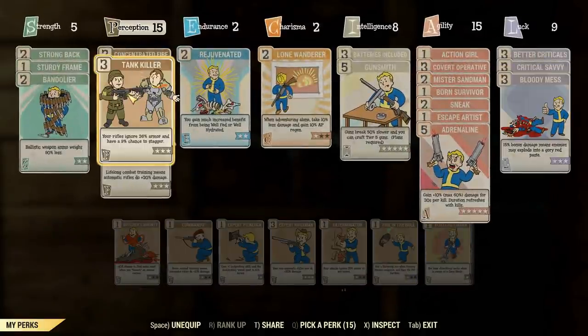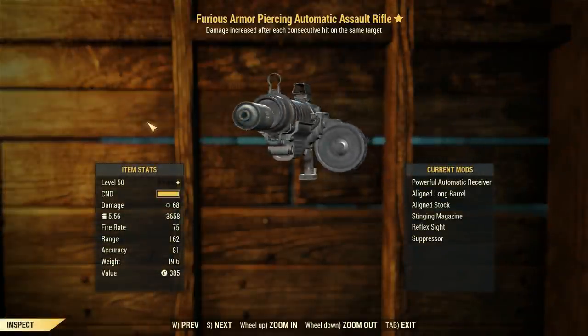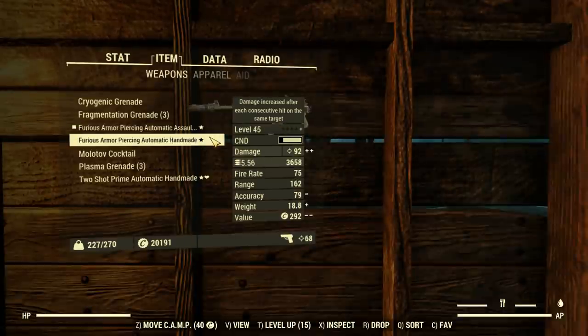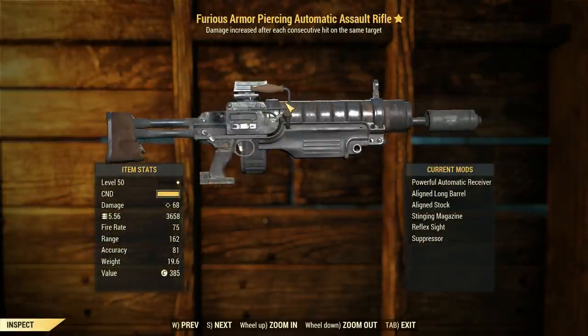Hopefully that can give us a little bit of an edge in our combat trials. That's our loadout. We've also chucked on Bloody Mess to boost our damage ever so slightly further, giving us 68 damage compared to the 92 you get out of the handmade rifle, which does seem a little lame, but it's something.